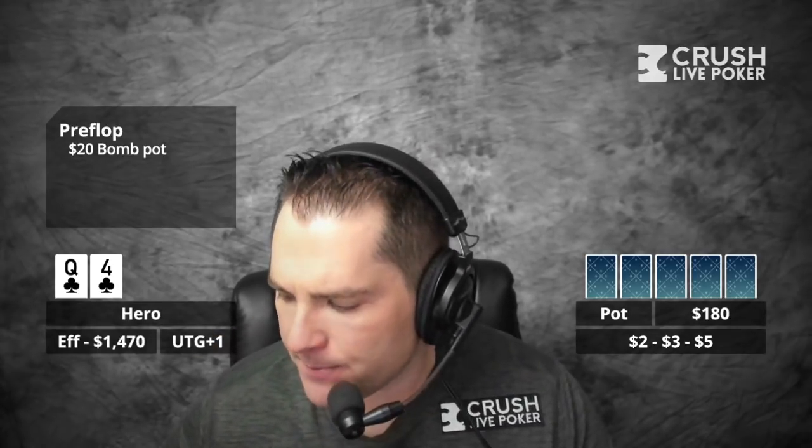So $10, $10, $20 bomb pot. This is the regular 2-3-5, $500 buy-in, but this hand will be $1,470 effective. So the pot's $180. Hero is in under-the-gun plus one with $1,800. The main villain is in MP1 — I've never seen him before. Looks recreational. He's made some donkish plays and showed up in a 3-bet pot with 4-5 offsuit.